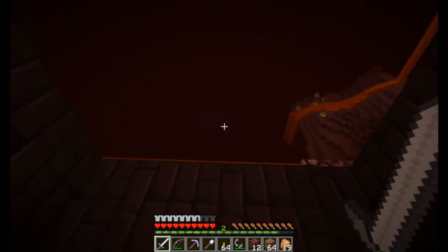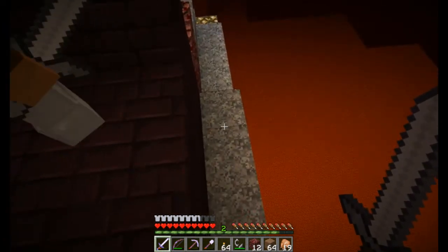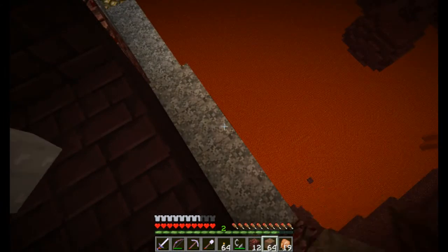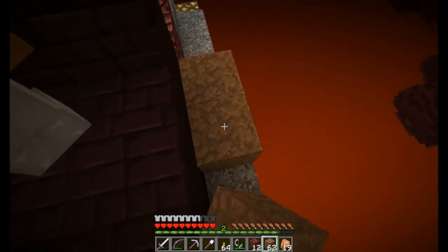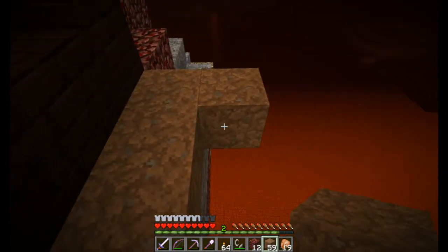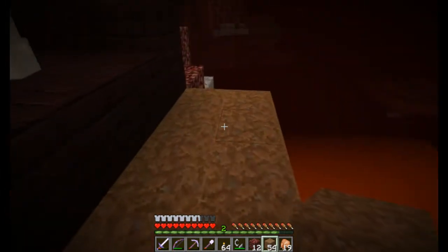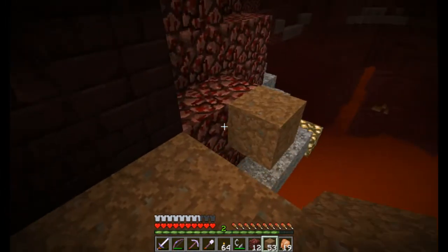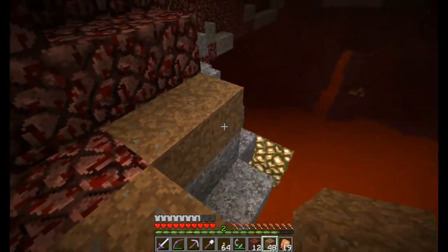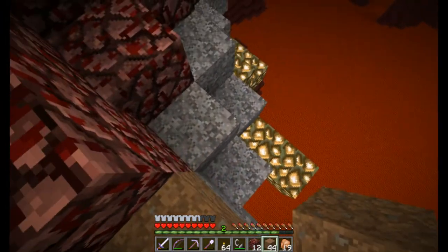So here are the zombie pigmen. Is there anything? Oh, there's glowstone right there. Actually, this is what I was kind of hoping to stumble upon. I really want some glowstone to put in the treehouse, so that way we don't have to use fire. I hate torches. I hate the way they look.